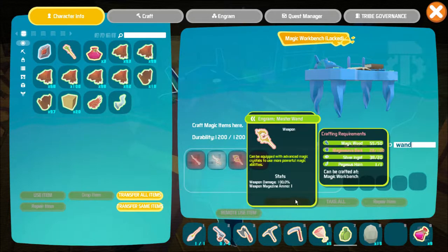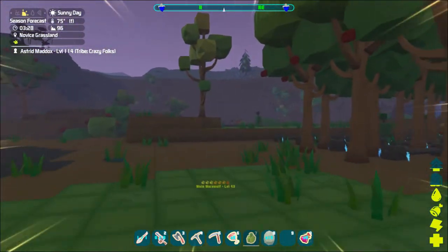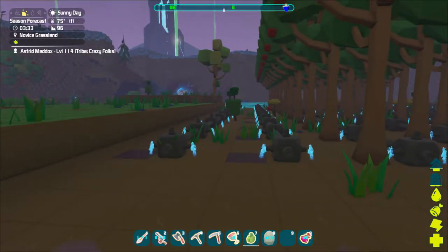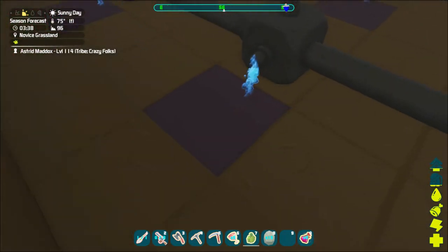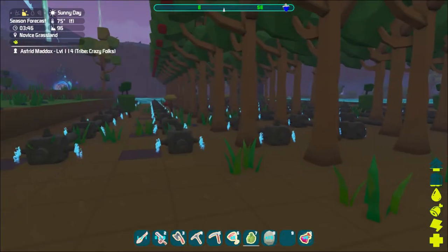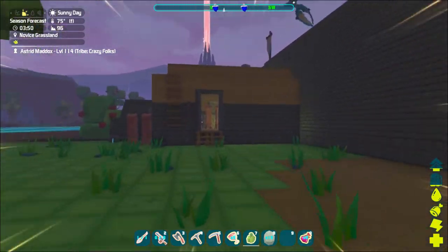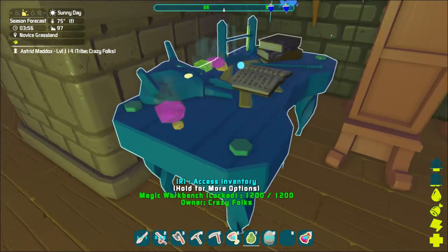I've got enough of everything else for the wand, I just need bark. And you know what really sucks - I had four magic trees out here planted and I went to harvest them with the trike and all I got was wood. I thought maybe I needed to harvest them with my axe by hand. So I planted six more. I can right click on the dirt - magic dirts. But I flew away and came back and they were all dead, just gone. I don't know if it's because I left before they reached maturity or if a patch broke it.